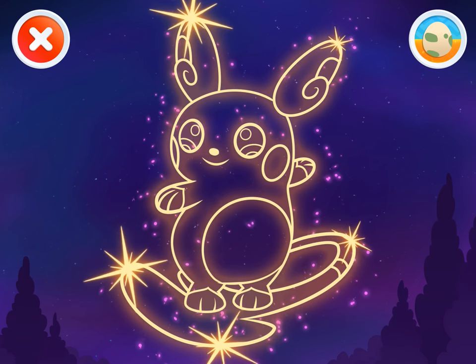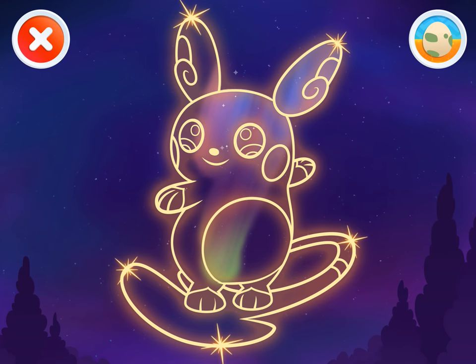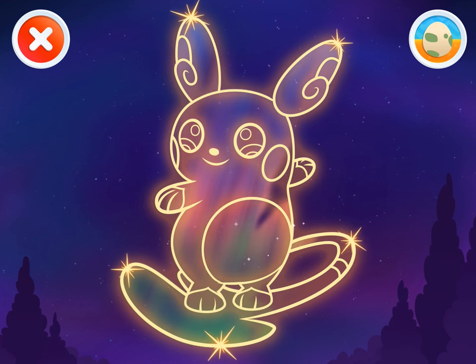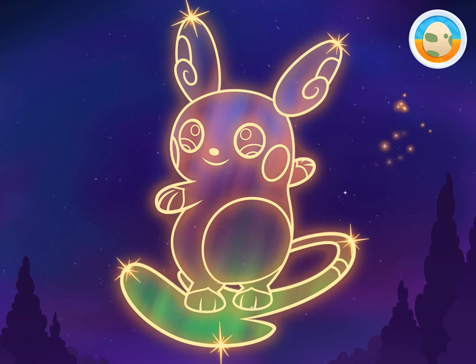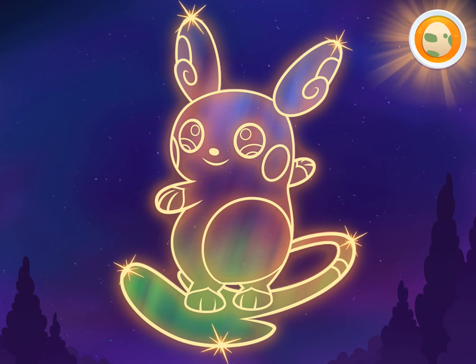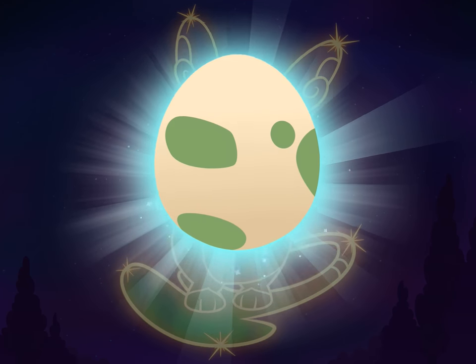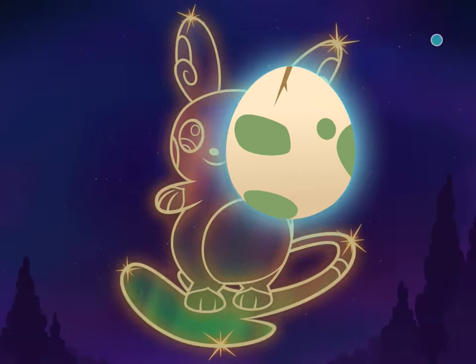Look! That looks like Alolan Raichu! Now use your finger to color it in! You did it! That looks just like Alolan Raichu! Look! Your egg cracked a little! Let's play more!